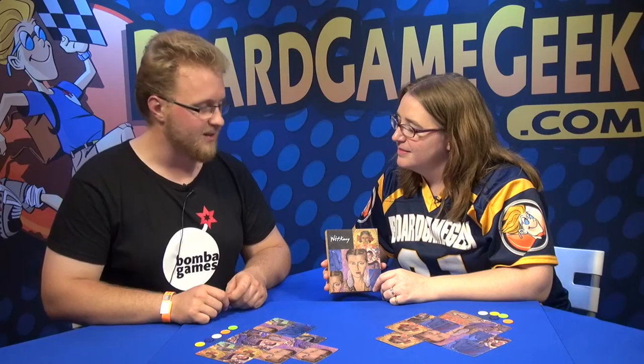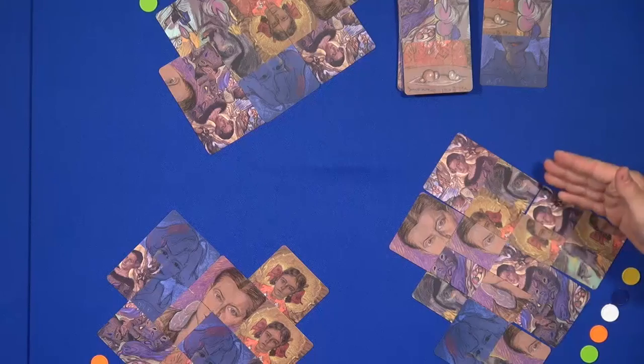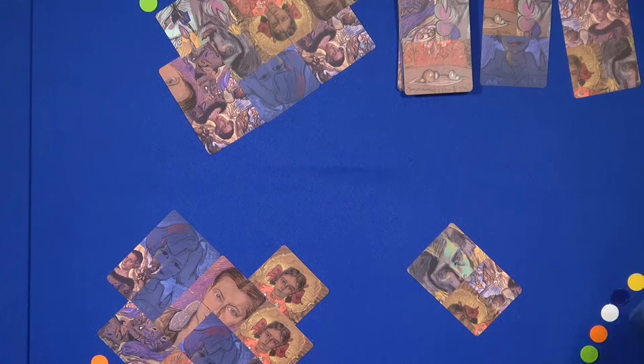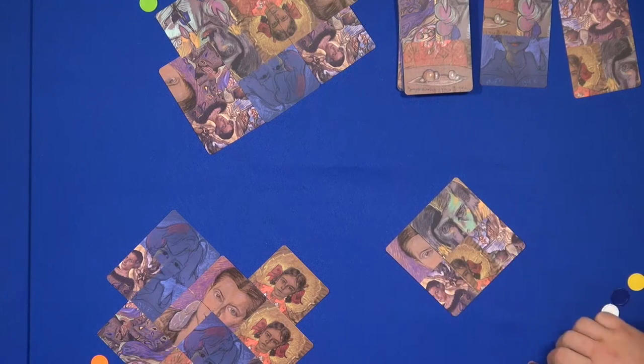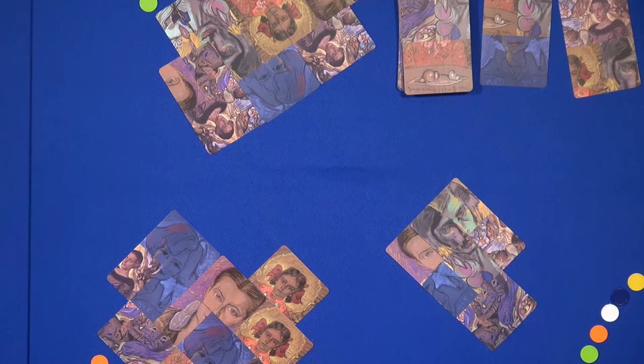A full game takes about 30 minutes and plays two to four people. When you're playing a two-player game there are advanced rules — advanced placing rules. In the basic game you have to match at least a quarter of a card, but in the advanced rules you have to match at least a half of a card. So if you want to place a card but it only covers a quarter, you first have to sacrifice a card to make space for the card that you needed, which is quite tricky.